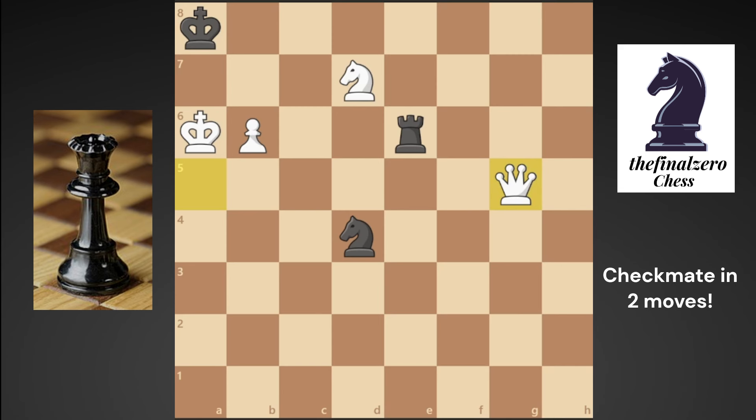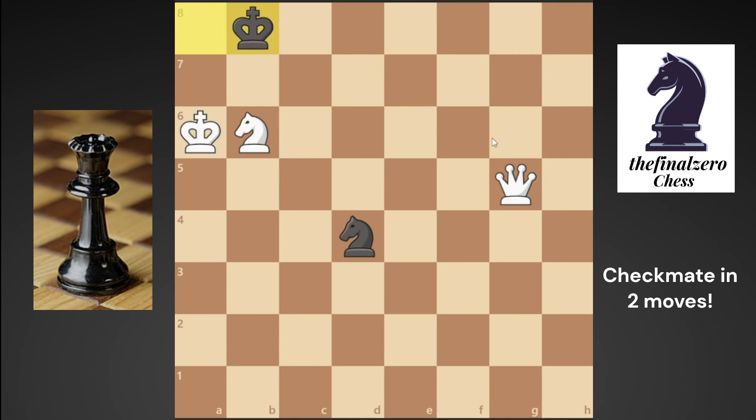If you play the queen to g5, threatening checkmate from d8, he will not play his rook to e8 because of b7 checkmate. He will play his rook to b6, and you take with knight check, king b8, and queen d8 checkmate — in three, not in two moves.